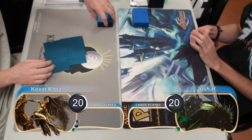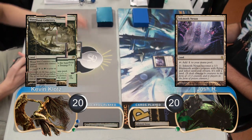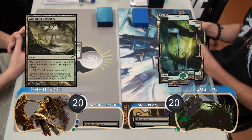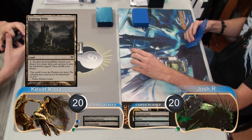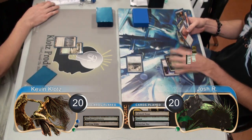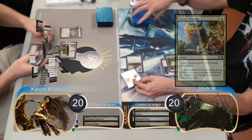I took a Mulligan down to 6 for this game and then Josh started on the play with an Inkmoth Nexus and then I laid down a Woodland Cemetery. He then put a Forest in play and played an Ichorclaw Myr. I then put an Evolving Wilds in play and passed it back, then Josh attacked with his Myr. He used a Titanic Growth on it before damage, however in response I went down to 16 to kill it with a Dismember.